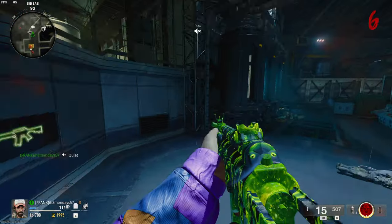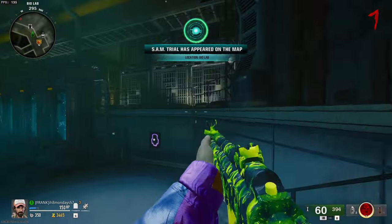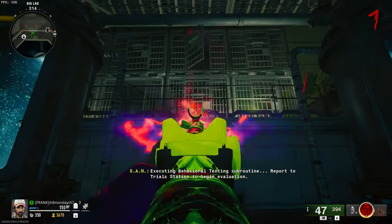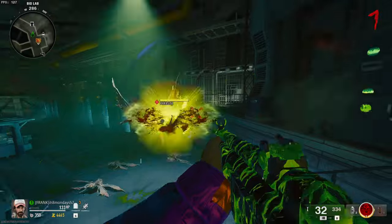Basically you just need to start killing them, and as you keep killing them they'll keep respawning. But when the next round starts, they will then start spawning spiders instead, so you just need to keep killing the spiders as they are spawning in the cages.